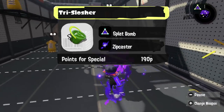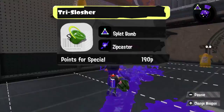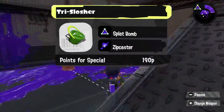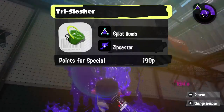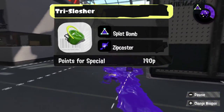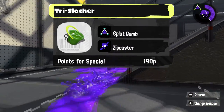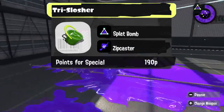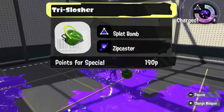We'll start with the Sloshers, specifically the Tri-Slosher. We've seen what it looks like, but not what kits it's got. I think it'd be very fun to bring back the Splat Bomb that it had in Splatoon 2, but also give it the Zipcaster, because you're pretty much going in the faces of your opponents with this, and the Tri-Slosher kills very quick when it has the advantage.